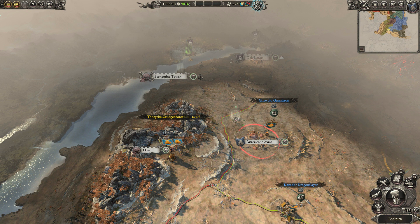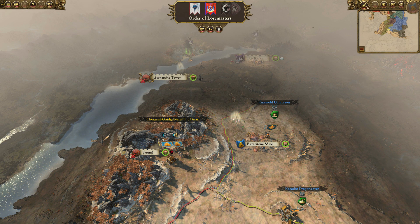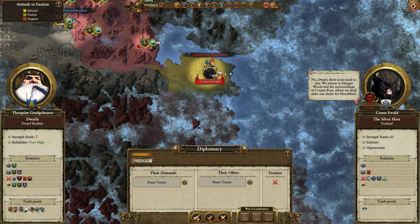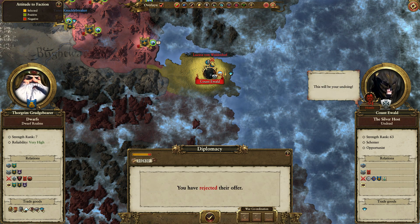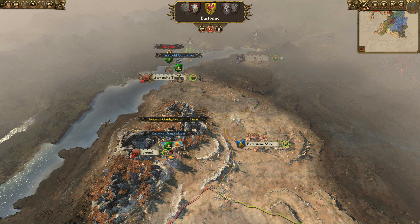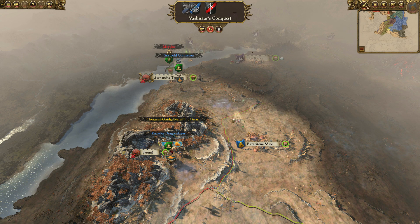We have over a hundred thousand gold — we're never going to run out of money. It's absolutely incredible. They want a peace treaty? No. You silly Silver Hosts — you're undead. I will never side with the undead. We are Dawi. We are pure-blooded dwarves. No way we'll ever do that.